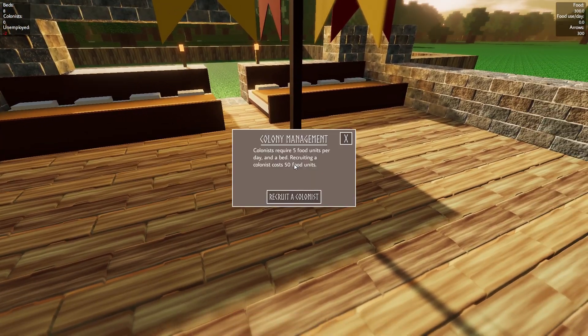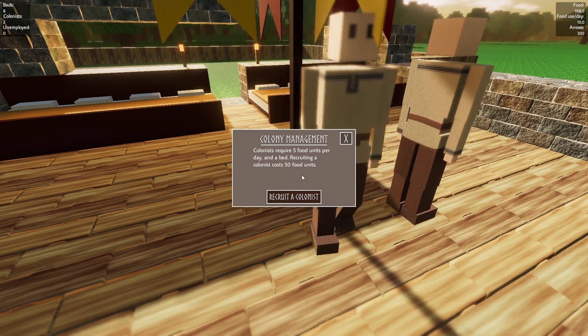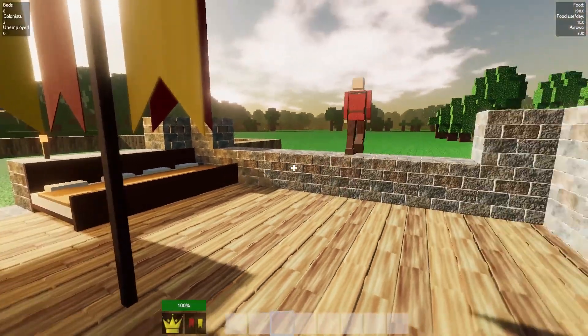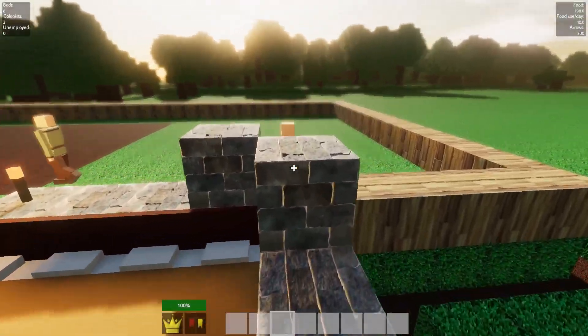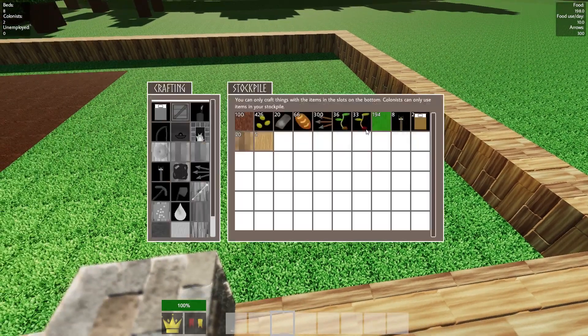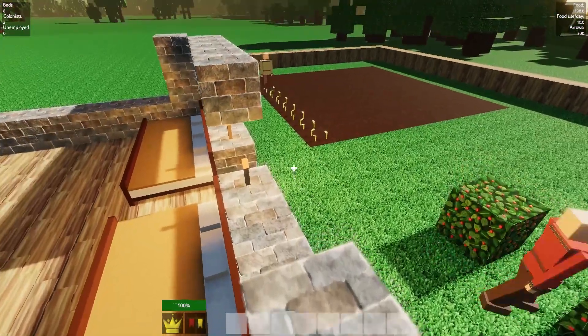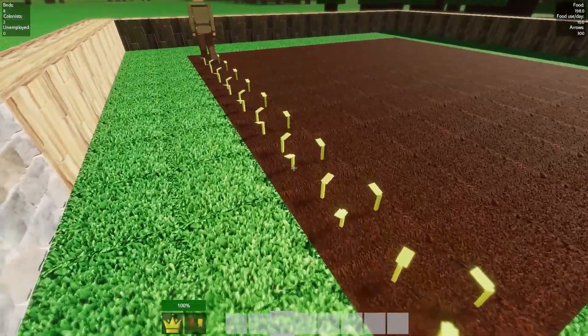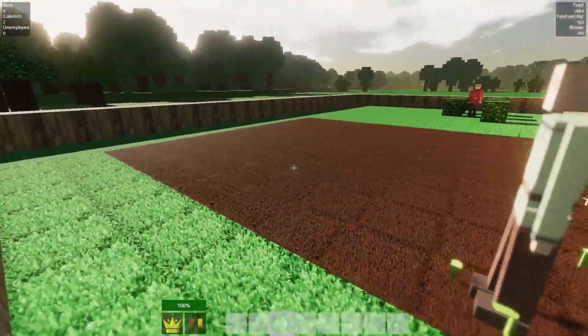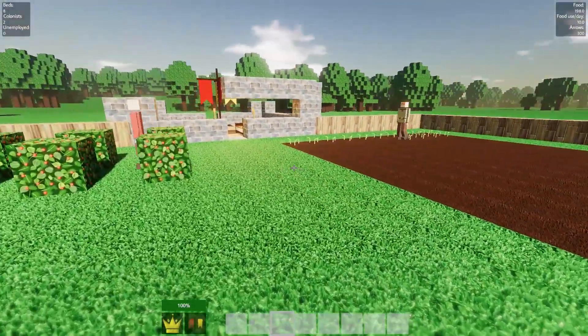So now we've done that, we can hire some colonists. We'll come over to our banner and right-click on it. I want to recruit a colonist. You can see what it costs: five per day, a bed, and 50 food units. Well, I have 300. So we're going to create two and then stop. Now I see their shirts changed colors and they started walking off to places. This one's going to be our berry farmer — he is automatically starting to plant seeds from the berry farm. This one's doing our wheat farming. Wheat's going to take a few days to mature, and once it matures he will harvest it as well. But now I have my farmers starting — I've officially started a colony.